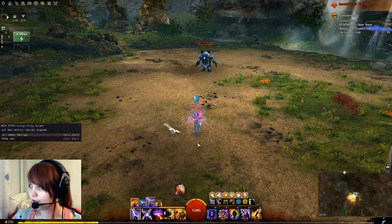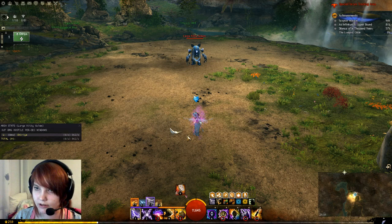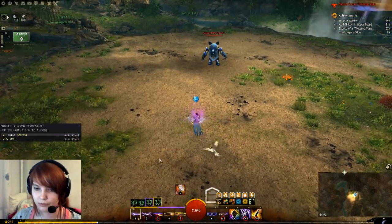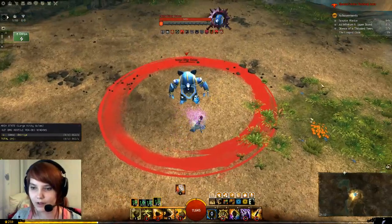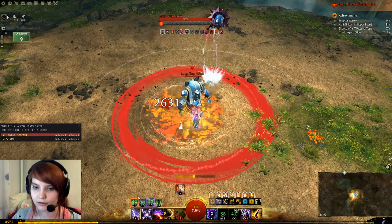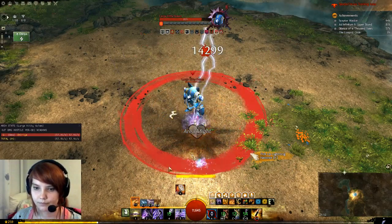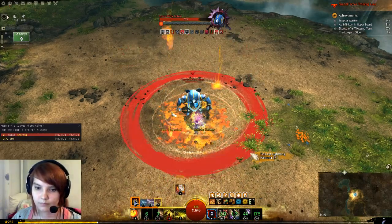I think we should start with the burst rotation, because both the simplified and proper rotations begin with it, and it's the most important rotation for Weaver — used for KC and every other burst phase. I'll do it first and then explain what happened, as that makes more sense. I'm not using food currently so my damage will be lower.